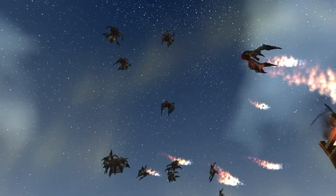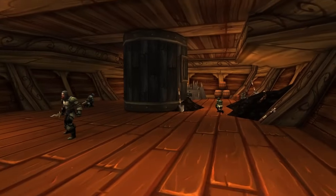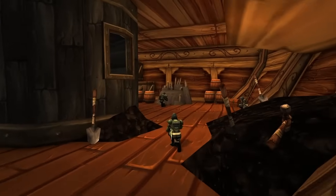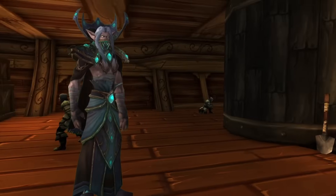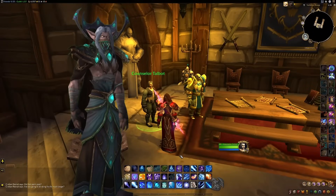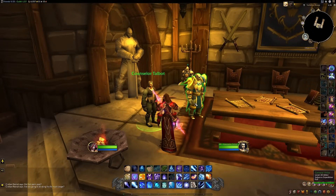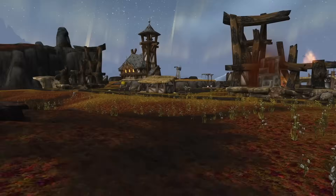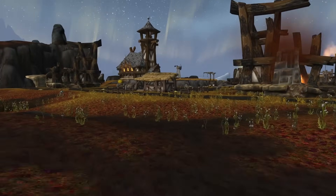Inside the fortress, the Cult of the Damned had established a presence in Valiance. Thanks to the deceptive Counselor Talbot, who was in fact San'layn Prince Valinar in disguise, he manipulated General Arlos to conceal the cult's activities and sent brave men to their deaths on futile missions. He also sabotaged the Alliance's command structure and unleashed a plague on the town of Farshire, a crucial supplier to the fortress.